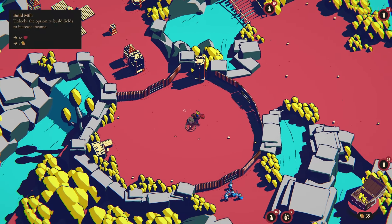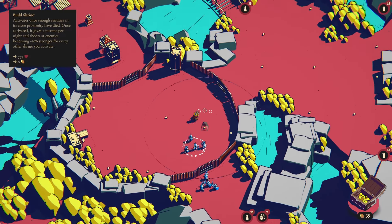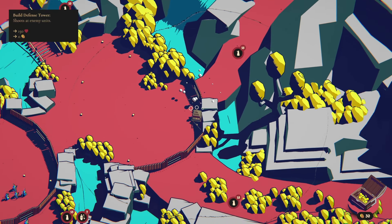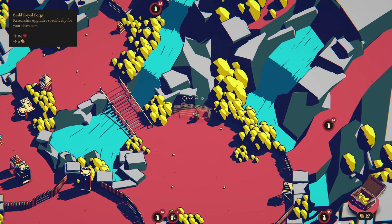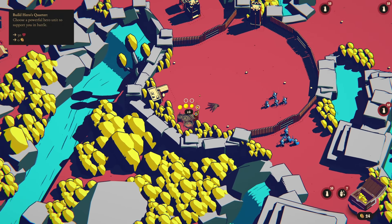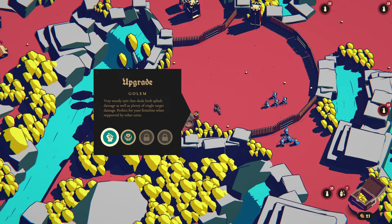We have a bunch of ground units incoming. Let's grab all of you — we're going to set you out here. Maybe we start building up these other walls as well. A wall here. We got a tower here to deal with them. A mill — I'm not confident that mill is going to be safe. We could also get our hero. Hero's quarters — let's do this. We get a golem: a sturdy unit that deals both splash damage as well as plenty of single target damage. Or a support mage which heals you and allied units in range and absorbs magical projectiles. Let's go with the golem.